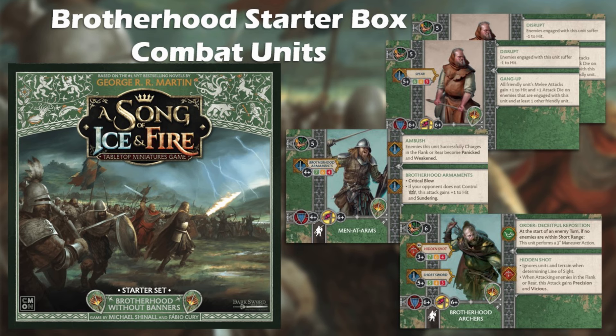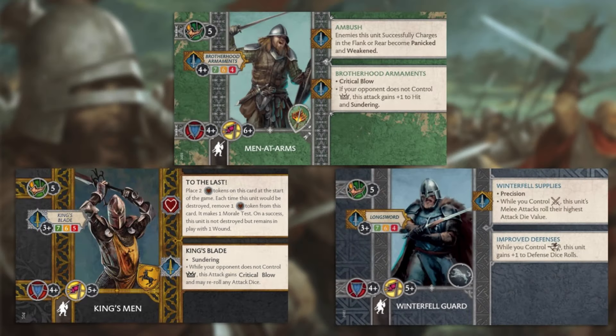The Brotherhood Without Banners starter box includes four combat units. We can reasonably assume that two of those units will be the Peasants, since they appear to form the core of the army, which will then be supplemented by the more elite Men-at-Arms and the one unit of Brotherhood Archers. Before ever seeing the unit card, I assumed the Men-at-Arms would be an elite 7-point unit in the same vein as the Baratheon Kingsmen or the Stark Winterfell Guards. I turned out to be more or less correct in terms of unit design and stats, but I was definitely overvaluing these guys on points — they only cost 6 points rather than 7.